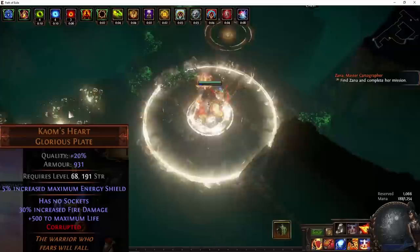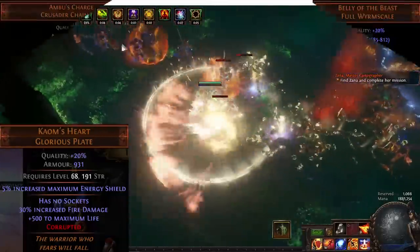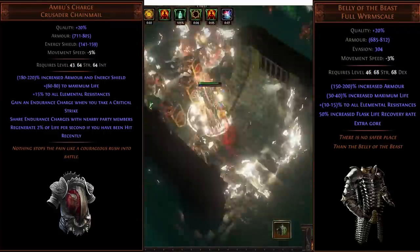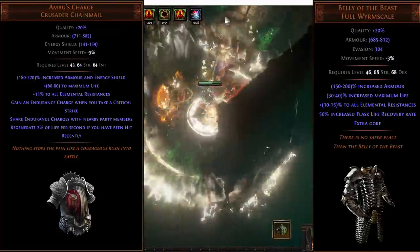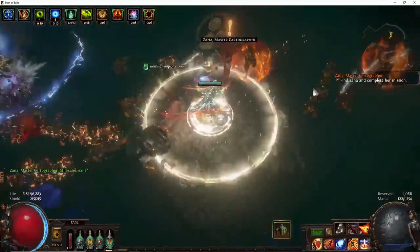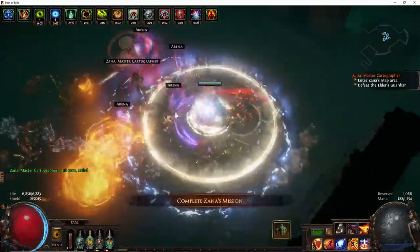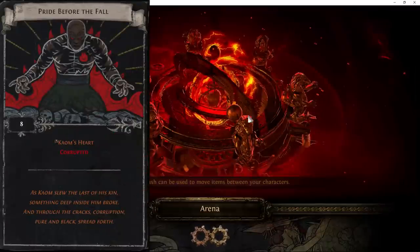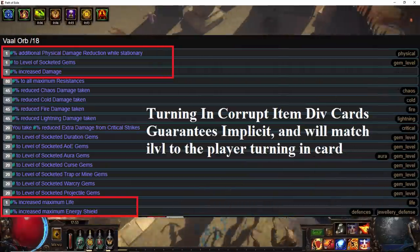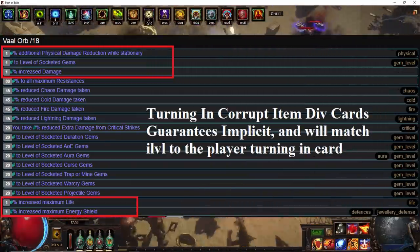To start off, Coms Heart is the best in slot Righteous Fire chest piece. Initially you might start out with an Ambush Charge or a Belly of the Beast — those are fine — but once you get enough budget, possibly about an axe worth is how much Coms Hearts are going for currently, I'd recommend getting one. Optimally you want one with a 50% increased damage implicit. The way to have a high likelihood of getting a good implicit is turning in Pride Before the Call cards with a level 2 character. With that you have a 1 in 5 chance of hitting the 50% increased damage implicit, and a 1 in 5 to hit increased life, which would both be good odds for decent implicits.